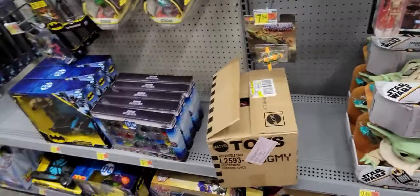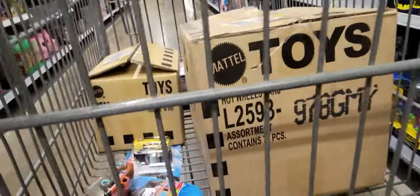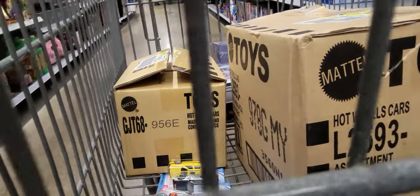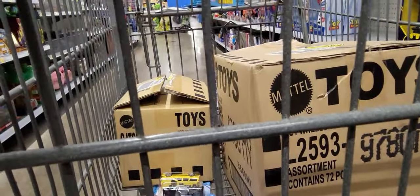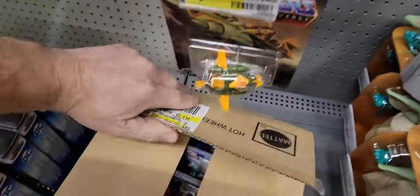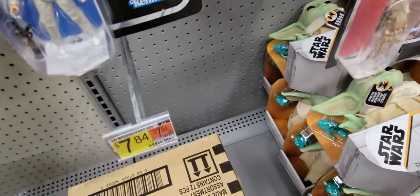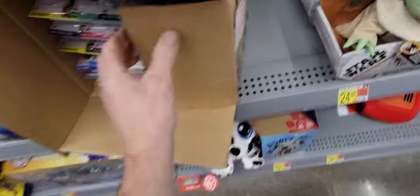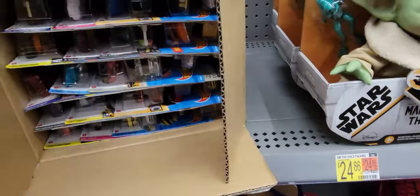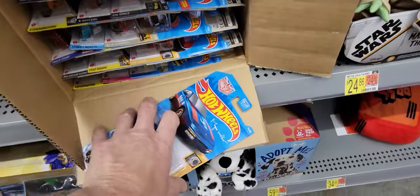Welcome back to the channel — it's been a while! Look what I have to open today: a G case and the 956E case of some kind of Hot Wheels. I've opened them all up but haven't looked at them yet. Let's get to work. First we're going to open this one up. I believe the super is the Mustang GT500 or something like that, and the treasure hunt is going to be the Deora.